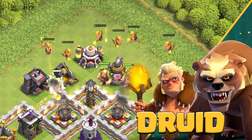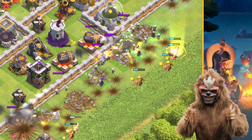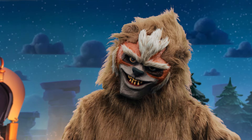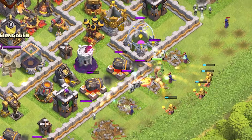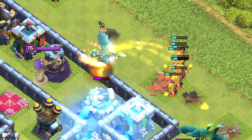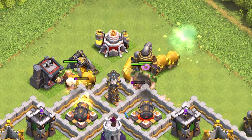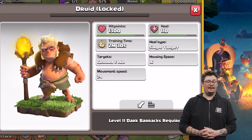We have saved the best for last. It's time to introduce the brand new Troop, the Druid. The Druid is a unique new Troop that starts off in a healing form with healing abilities. However, after a few seconds, or if knocked out, the Druid will shapeshift into a bear form. While in healing form, the Druid has fast movement speed, low HP, and uses long-range projectiles that bounce over nearby friendly troops, healing up to five troops, both ground and air. However, when in bear form, his movement speed is reduced, but he has high HP and will target defenses. The Druid is unlocked in Town Hall 14 and requires Dark Elixir Barracks level 11.